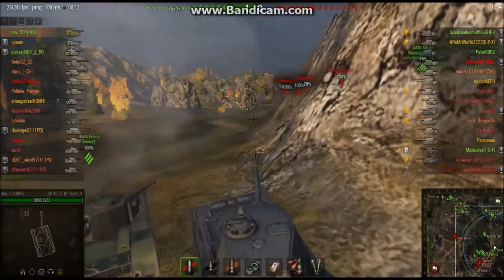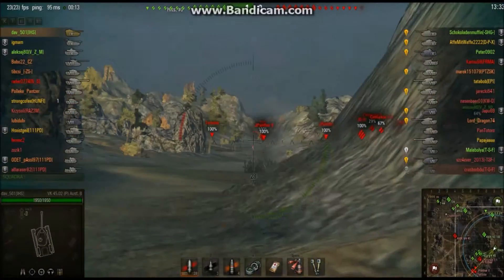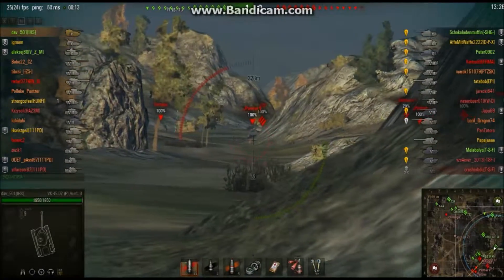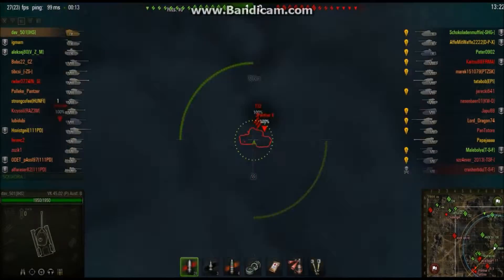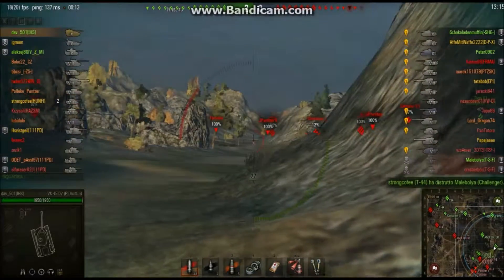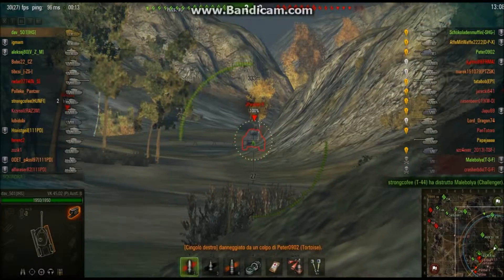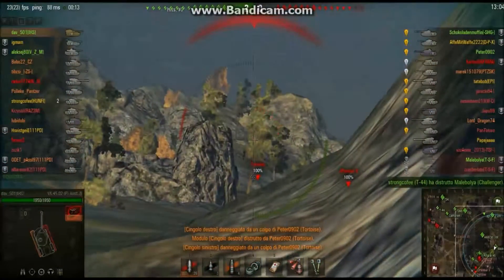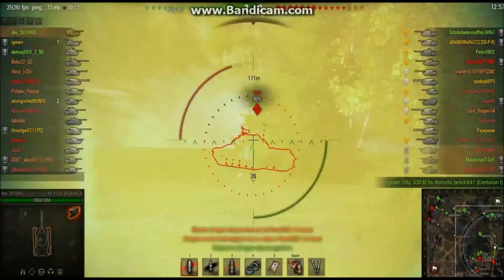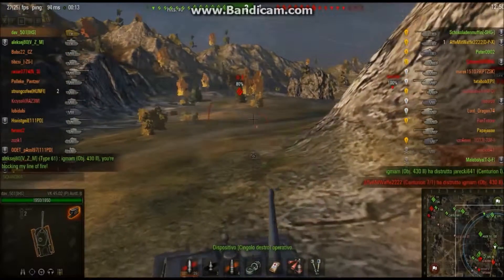We are just about to engage our first opponent, the Jagd Panther, but we miss the shot. It wasn't completely aimed, and the penetration, accuracy, and aiming time on this thing are quite average, so you don't really expect to hit every shot. You don't want to snipe anything — you want to keep this thing at short to medium range, aim for weak spots, and do a lot of damage. The alpha is 490 and the rate of fire is still okay for such a high alpha damage gun.